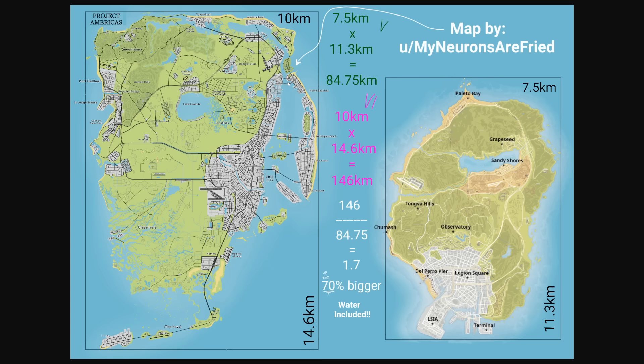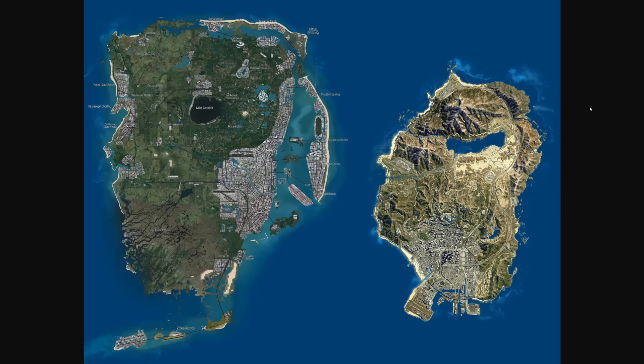If you're worried about the map not having enough content, I don't think you should be - this game is going to be way more detailed. There are going to be so many more interiors you can actually go into. One of the problems with the Los Santos map was you just couldn't enter any building, which made the city feel a lot smaller. But in those leaked videos there were sequences where you could go into so many different types of buildings and stores. You could even get a gumball from a gumball machine - if that doesn't tell you the level of detail Rockstar is going with, I don't know what will.